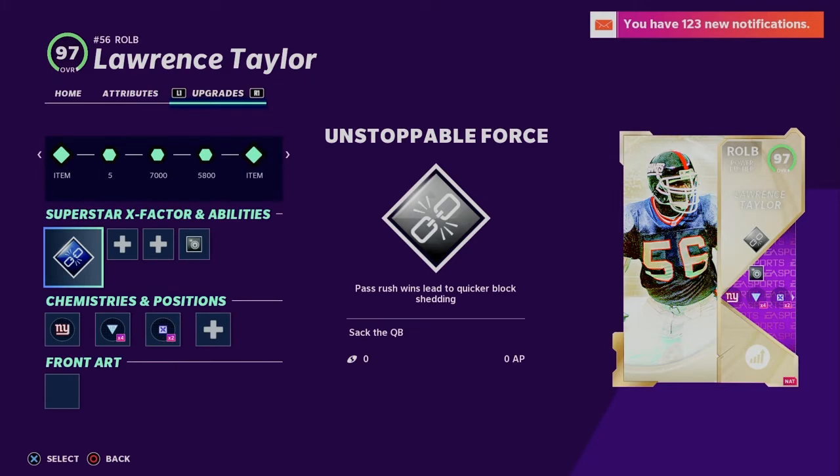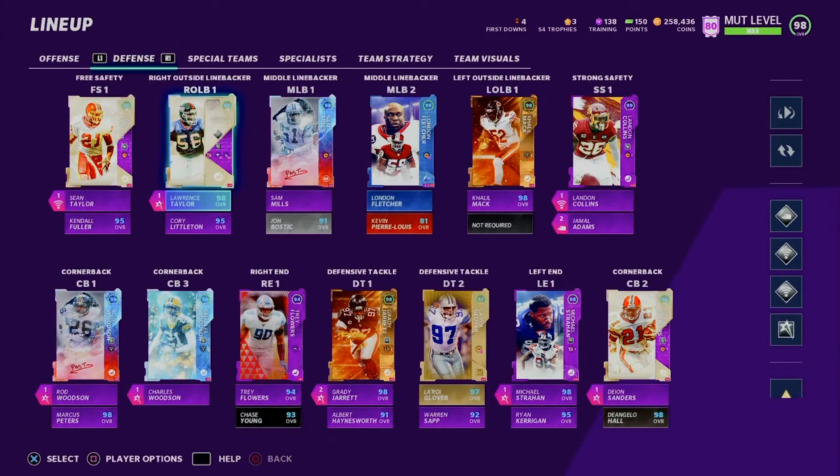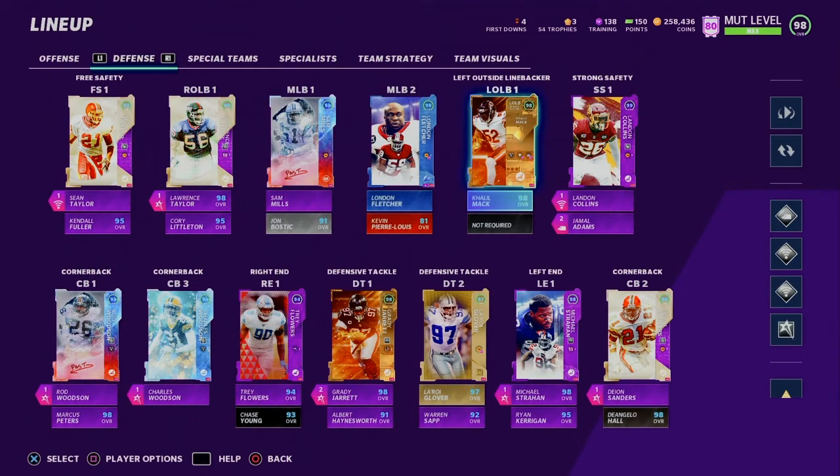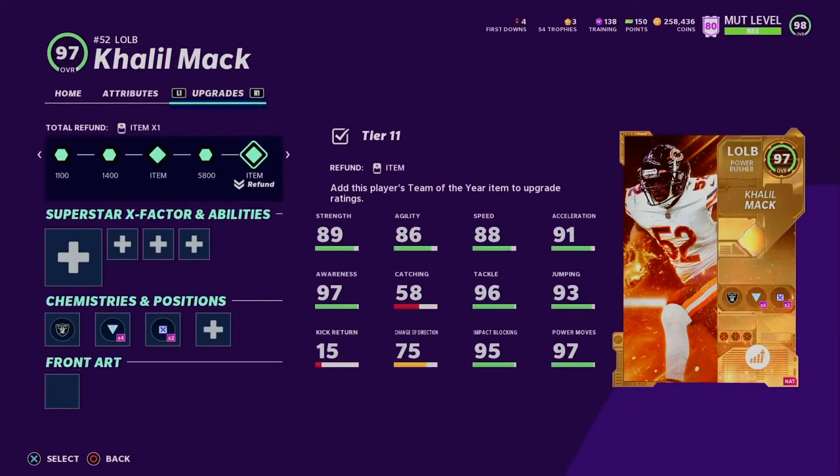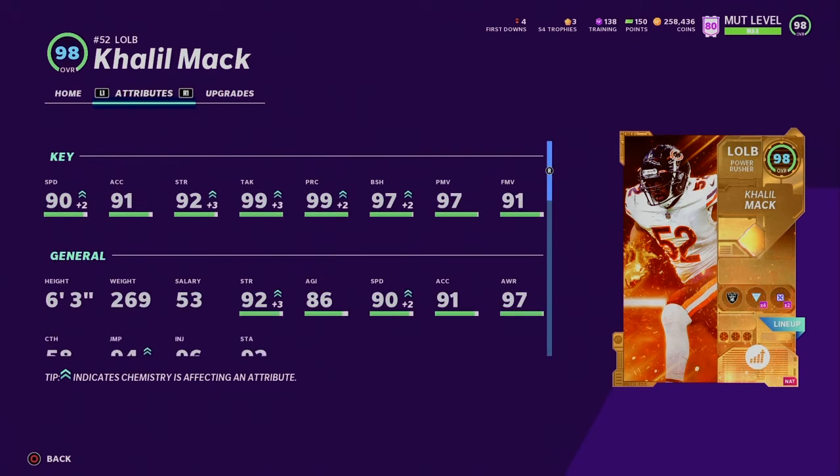I could possibly take off acrobat on Jamal Adams and give him mid zone KO or something. I need to start using the Kilomac card more — I haven't used him that much, but even when I do, he's really good. He gets run start for one ability point. This card has 90 speed, 91 acceleration, 92 strength, 99 tackling, 99 play recognition, 97 block shedding, 99 set, 97 power move, and 91 finesse move.